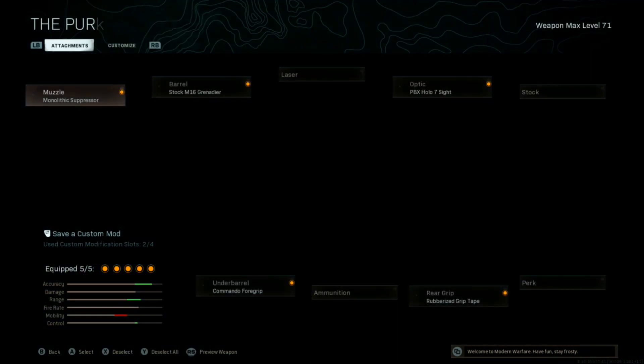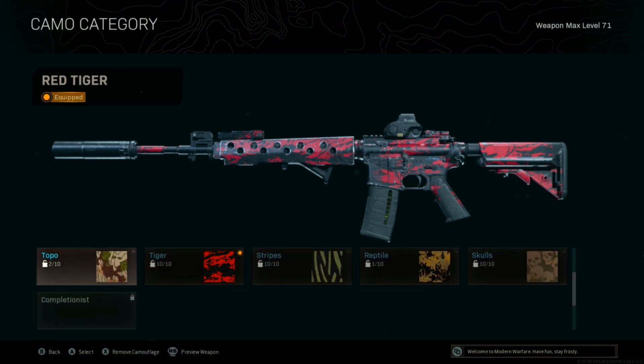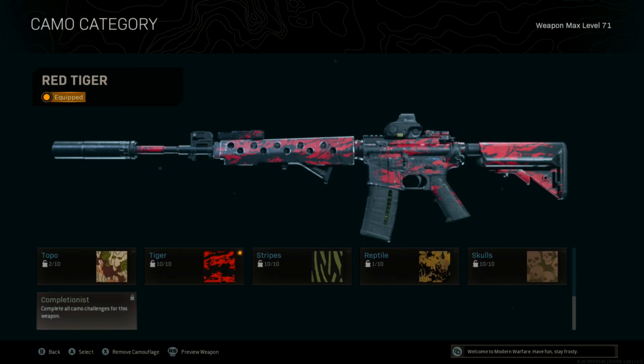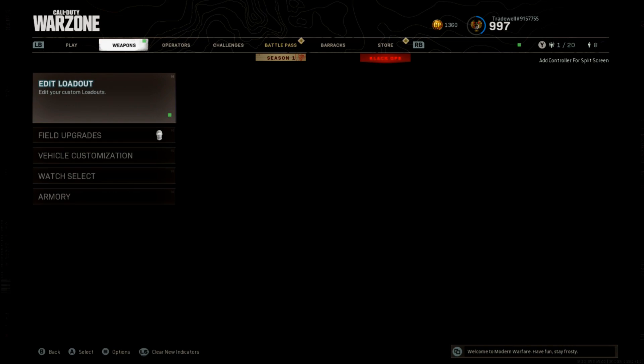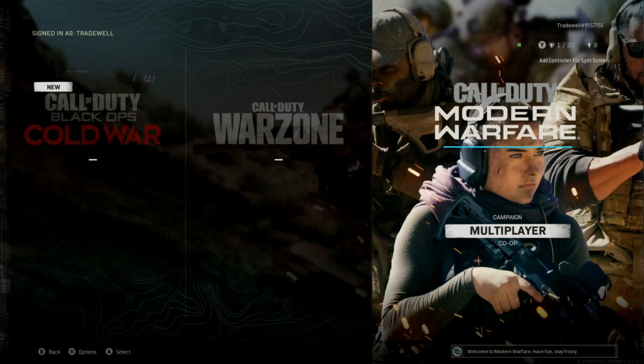If you head into the Warzone section, you'll notice that in the camo section there is no option for the CDL skins. To counteract this and be able to use them, you need to head into the multiplayer of Modern Warfare.